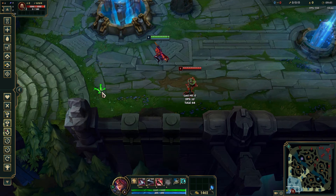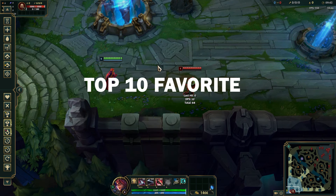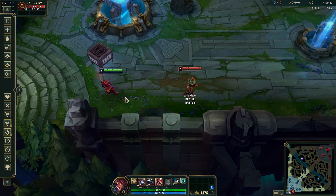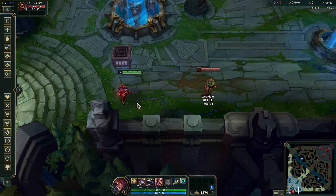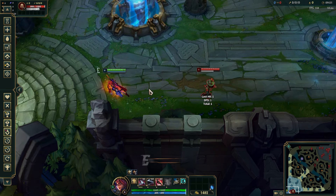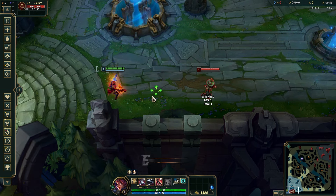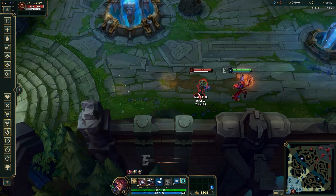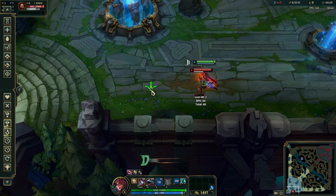What's up guys, this is AlbanianVegar and today I'm gonna show you my top 10 favorite useless Samira mechanics. First, we got the coin toss — everyone knows about this. It's a little coin toss you throw at the enemy, but did you know that you can flash and E during the animation of it? That's just really cool.